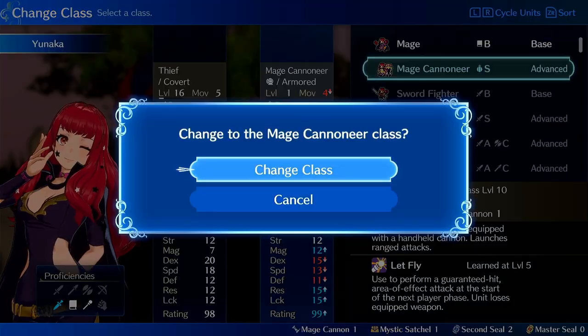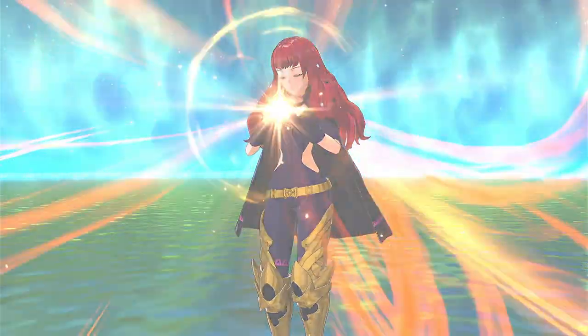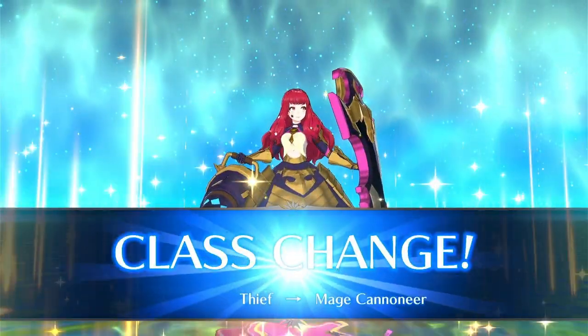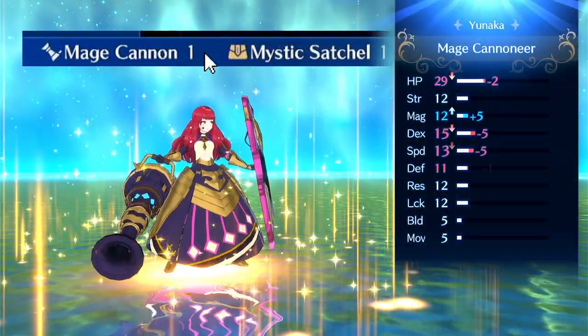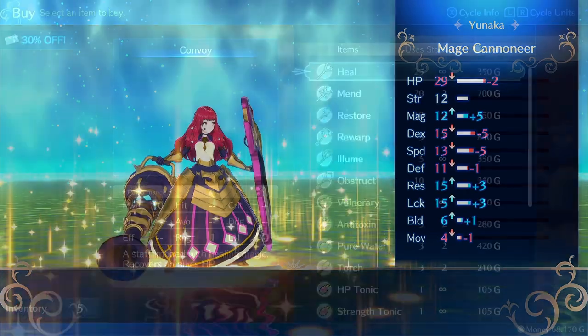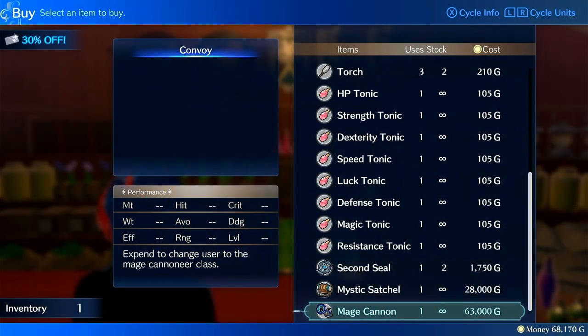Mage Cannoneer is one of the new classes unlocked after you complete the Wave 4 DLC Felzenolog. Instead of seals, you transfer into this class by using a special item — the Mage Cannon. You get one for beating the DLC campaign, and then you can buy them from the shop for 90,000 gold, or 63,000 if you have the silver card. So you'll have to choose wisely as to who gets to carry the cannons.